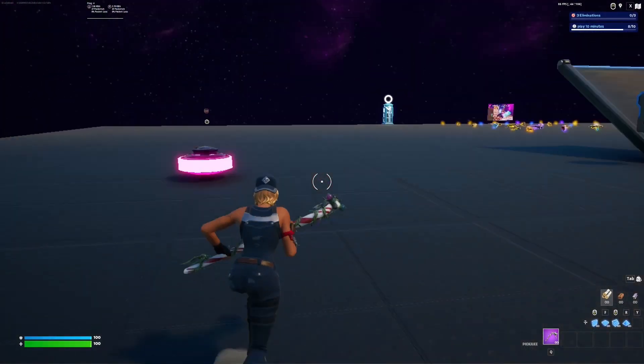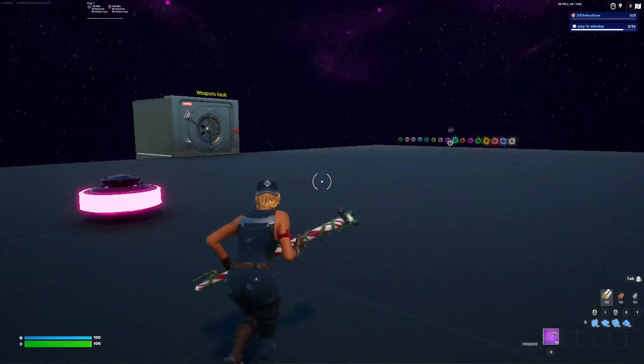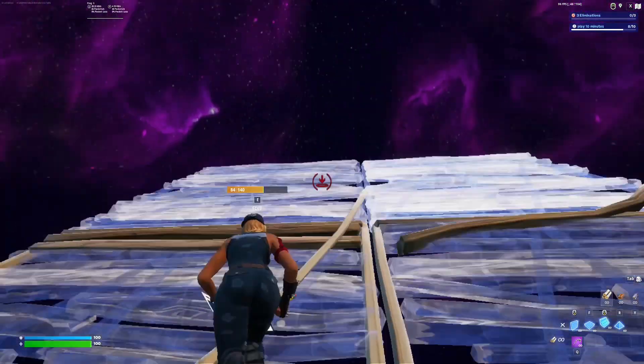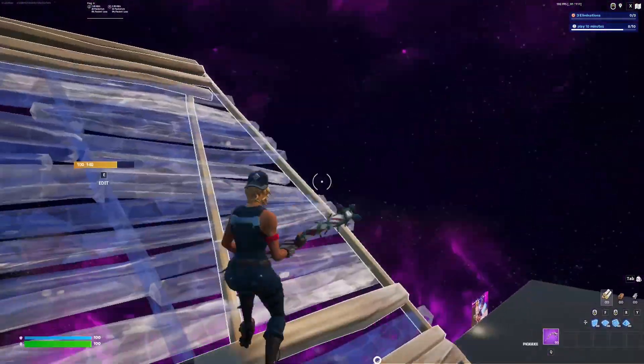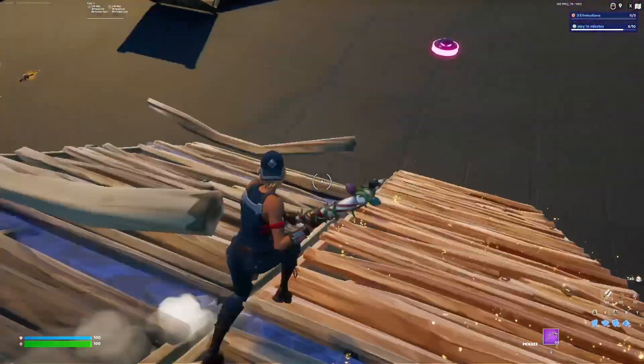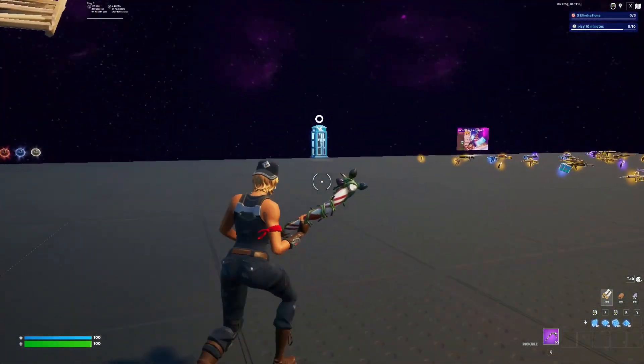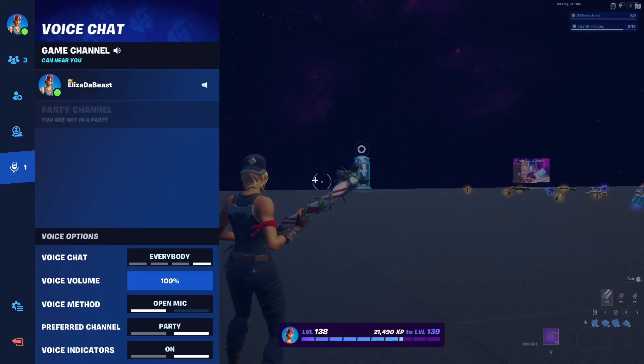Alright guys, so I'm gonna show y'all an example. This is the normal blank build that you guys start with, and I'm gonna be showing y'all how to get mobile builds. So what you want to do is go into your menu bar.